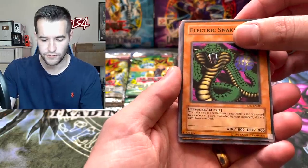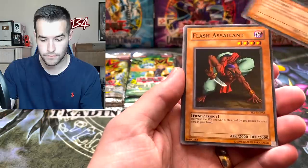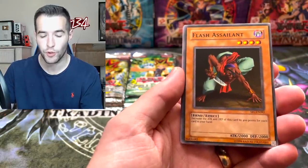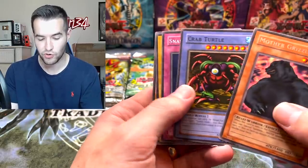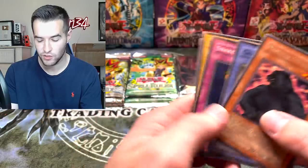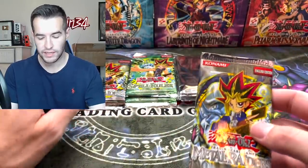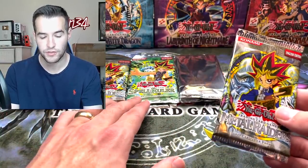I don't know, for some reason I thought those were Metal Raiders. All right, Minar, Flash Assailant - and there will not be a rare and a foil, just a foil or a rare. Flash Assailant and a Mother Grizzly. We got the Crab Turtle, Snake Fang, Peacock, and the Wall Shadow. Okay, first pack's a dud but that's okay.